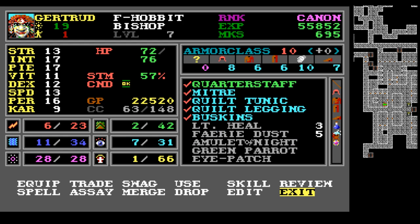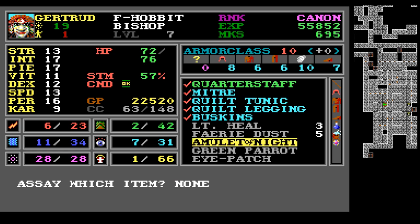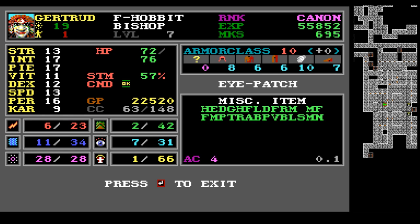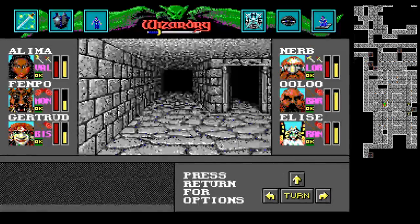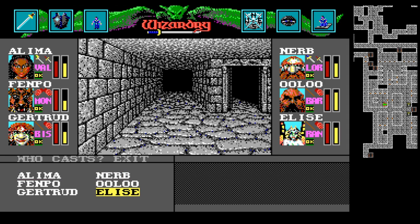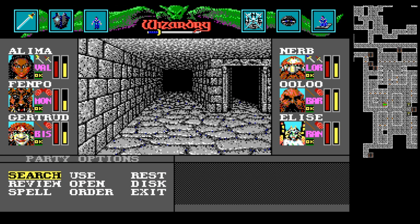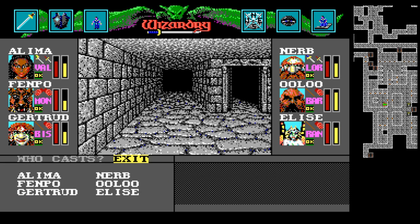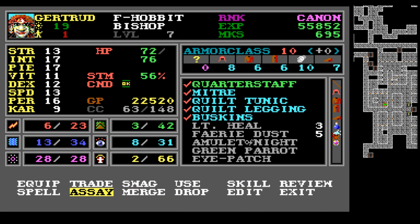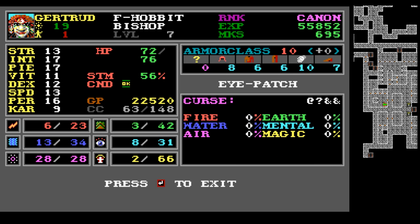That's interesting. We can also assay it just to see — no AC bonus on that. And the eyepatch: AC 4, not minus 4, just 4, so that's actually not good. Here's a trick — you can pass time quickly to recover magic points. She has one magic point back. Let's come back to Gertrude and have her do one more ID on the eyepatch. This is also cursed — or are we just not sure? Seems like it is.